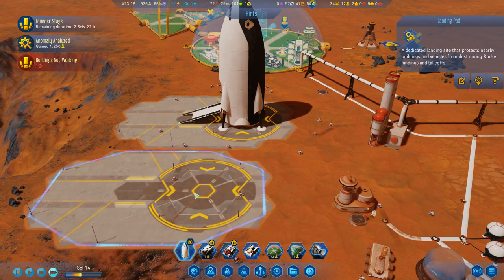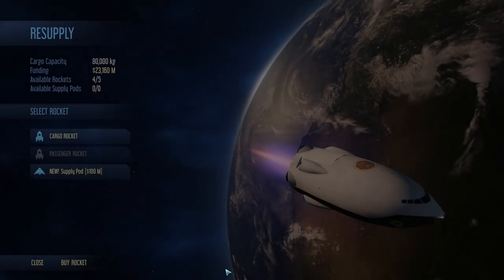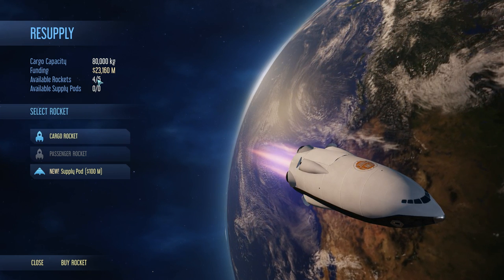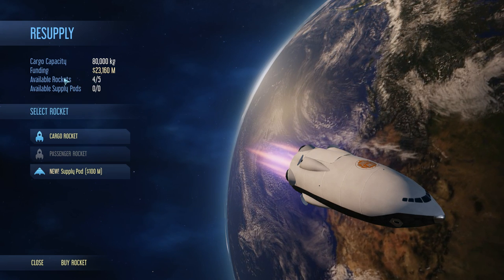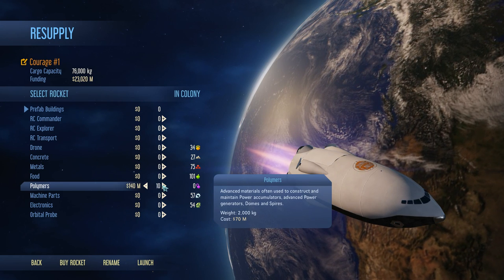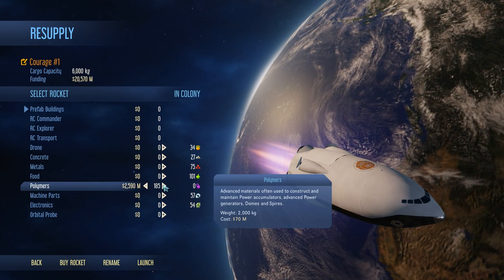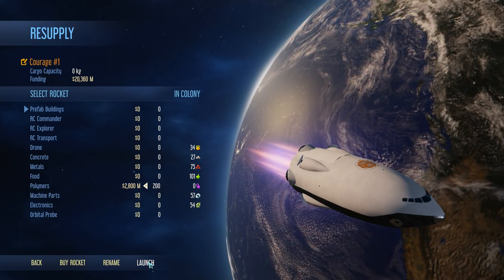We can't even get a new supply rocket. Let's not go as supply rocket. Available rockets 405 - so I don't think there's a new rocket. We're going to get lots of these. Launch.